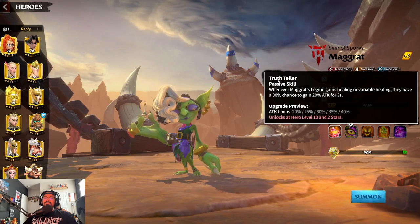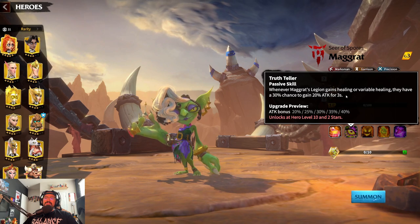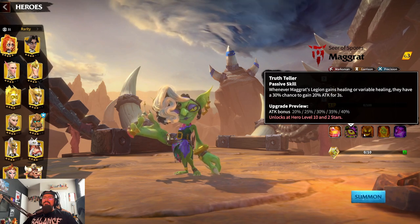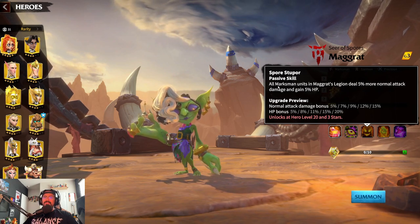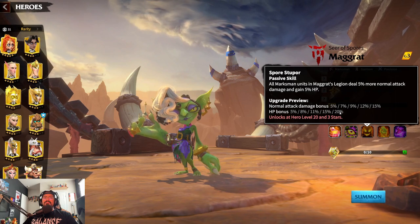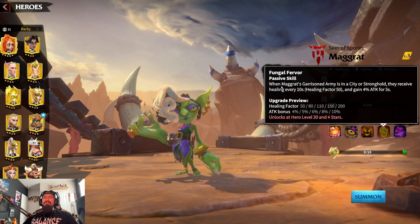The next skill is Truth Teller: whenever Magrat's legion gains healing or Variable Healing, they have a thirty percent chance to gain twenty to forty percent attack for thirty seconds — so you have a thirty percent chance to get that attack bonus while doing Variable Healing. Then Sport Super gives all marksman units in Magrat's legion five percent more normal attack damage and five percent HP — maxed out that's a fifteen percent normal attack bonus and twenty percent HP, making you a bit more tanky and helping you survive longer on the field.